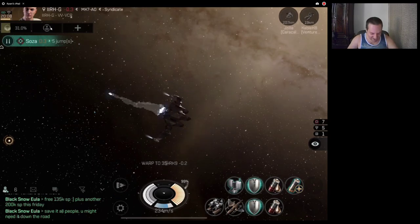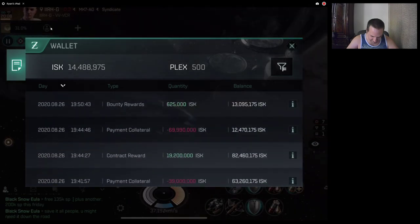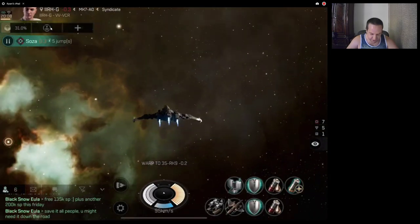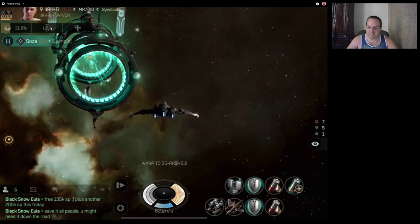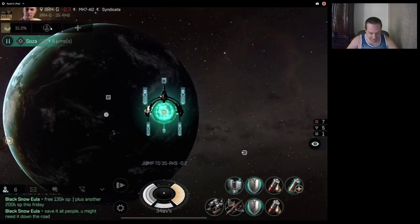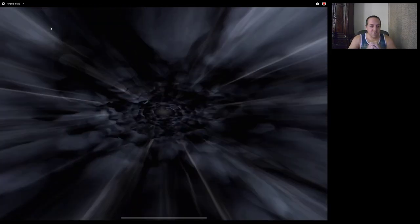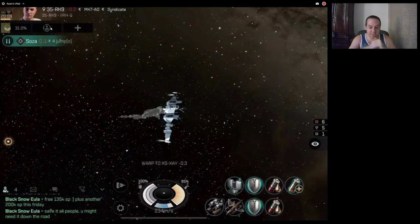The reason my wallet is so low is I just bought a Caracal Navy Issue for 69 million ISK. I usually do buy orders, but I didn't want to risk putting in a buy order and paying all those taxes and then not getting it. So I just said, I have the ISK, I'm going to buy it. And then I also got some Republic Fleet missile launchers, but they're not on here right now — right now I'm just going Mark V for everything.